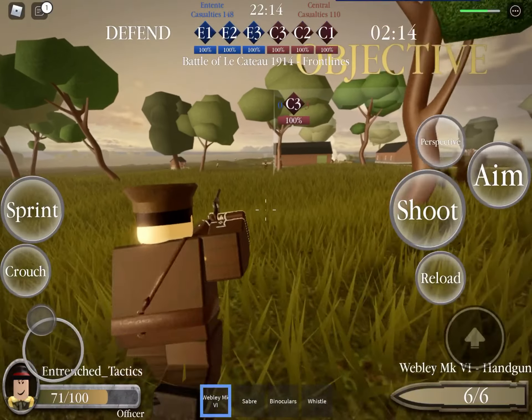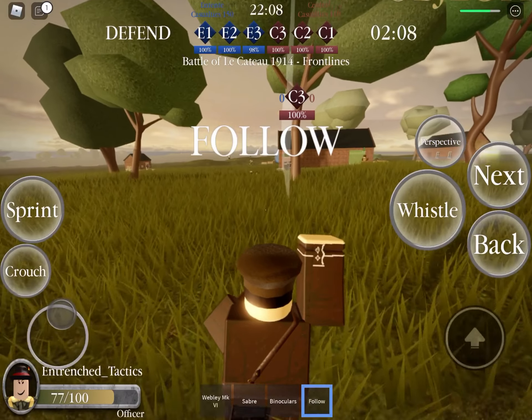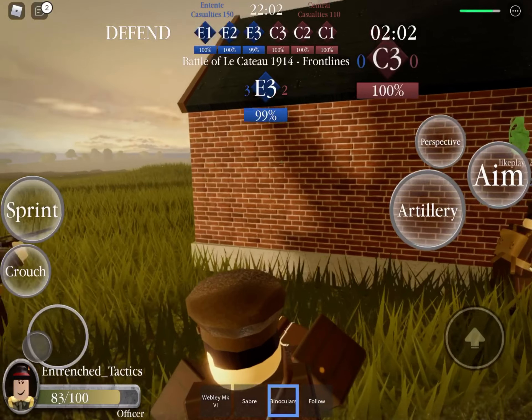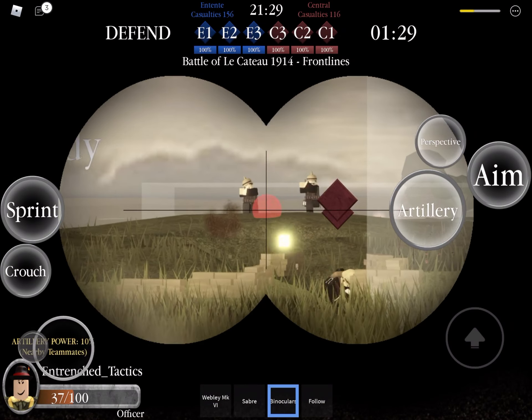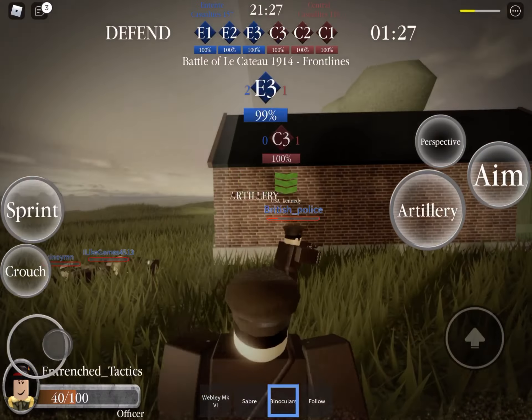Last but certainly not least, we have the Officer. Armed with a handgun, the Officer also has a whistle, which he can use to quickly communicate basic commands. He also has a saber, but his main ability is being able to call in artillery with his binoculars. The more teammates you have around you when you call it in, the more shells will be shot.